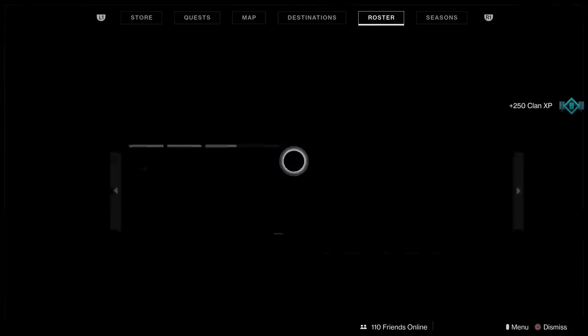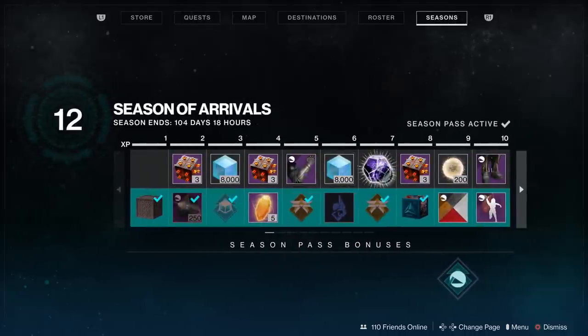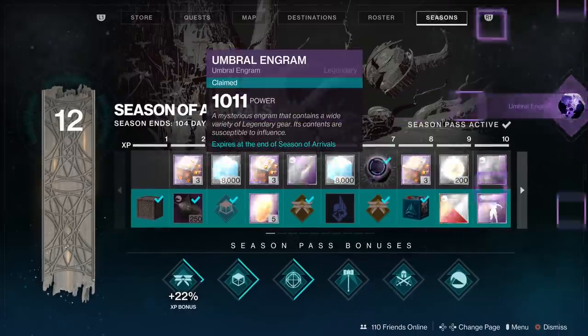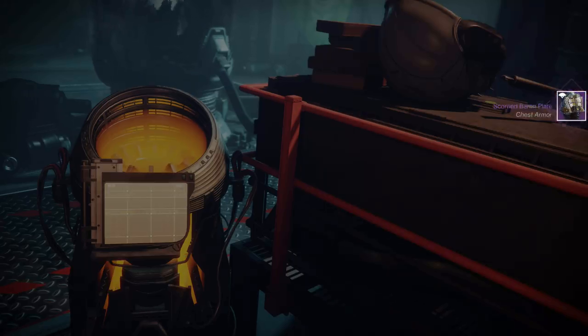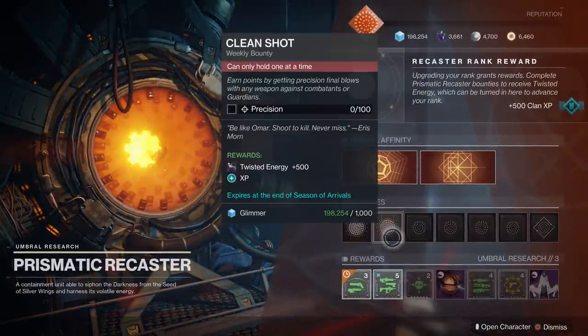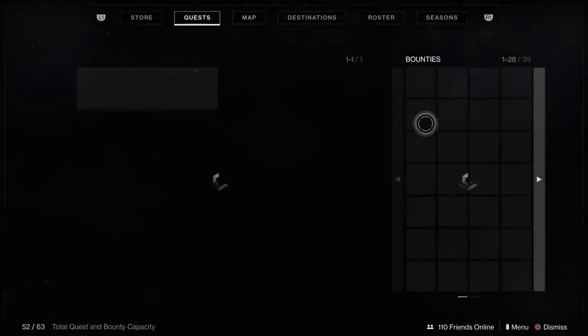I'm going to grab the Engram I have from my Season Pass and we'll see what we get from that one. These Engrams do drop pretty consistently, so you should have a nice amount of these. Don't be alarmed if it takes you a while to get the roll you want — you'll have plenty of chances. So we're going to take this last one. That gave us a Score in Baron chest piece. Honestly, you're much better off focusing. Even though it does take more resources, you're better off focusing. The key thing is getting your weekly bounties done and your daily bounties done. Slowly but surely you're going to rank up, level up your character, and that's going to give you access to better rewards and better perks from the Gifts of Light and Dark.